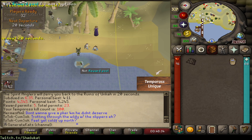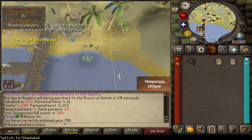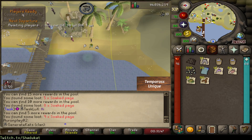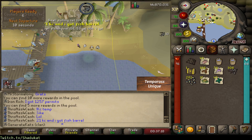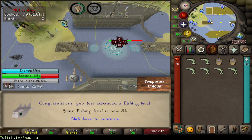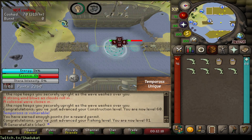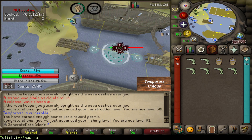23 more searches - nothing. 19 more permits - nothing. 21 more permits - nothing. Didn't realize I was so close to this, but that's 60 construction, and also 81 fishing, which I just realized is the next tier for the rewards for the whirlpool, so pretty happy about that.